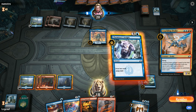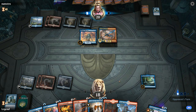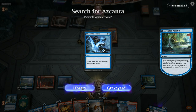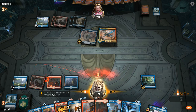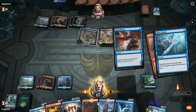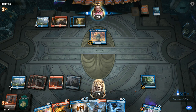Crackling Drake we can't counter, so that happens. We Chemister's Insight in response in case they draw Spell Pierce. That Drake is a good target for Lava Coil. Disdainful Stroke also seems good, but we won't be able to Chemister's yet again — acceptable here. We don't want to take too much damage from the Crackling Drake. Opponent has a Dive Down, so we'll Spell Pierce that and still have Negate up, as well as Disdainful Stroke. Next turn we can maybe Commence the Endgame.